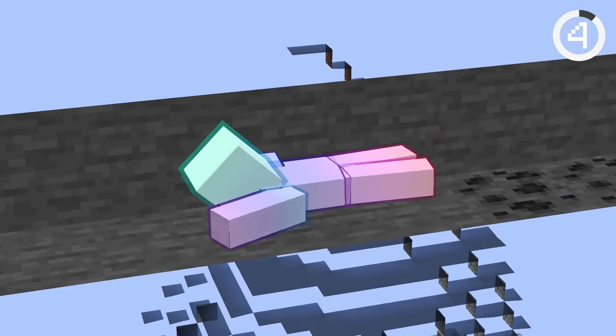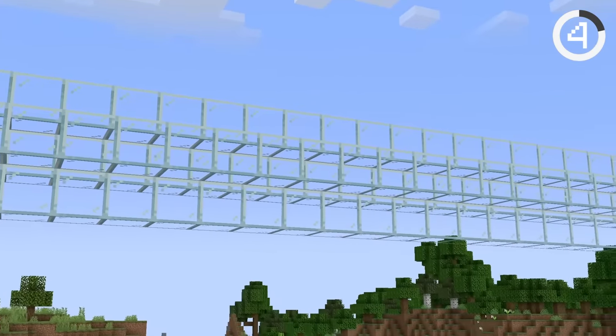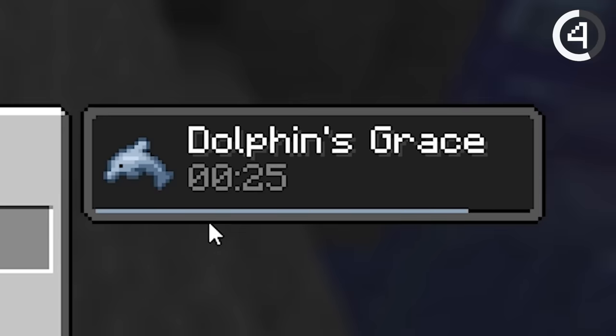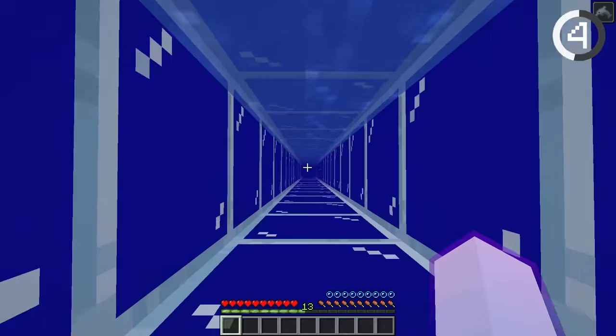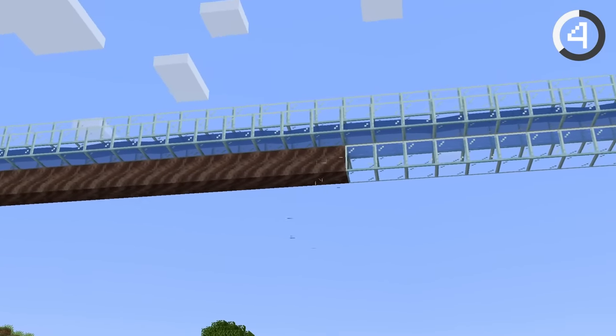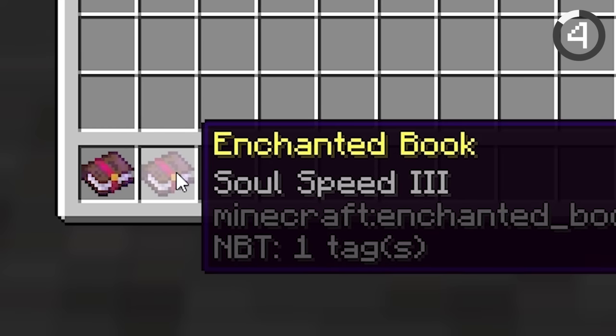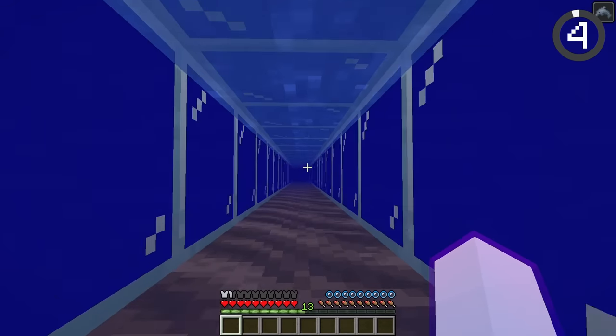Crawling is normally very slow, but by building a one-block-tall tunnel, filling it with water, and trapping a dolphin nearby, you'll be given dolphin's grace, which lets you zoom through the tunnel. To make it even faster, replace the floor with soul soil and make sure your boots have depth strider and soul speed. You'll travel at light speed.